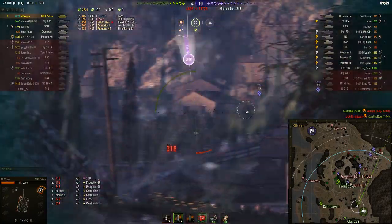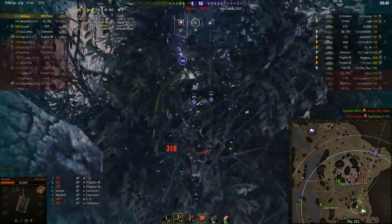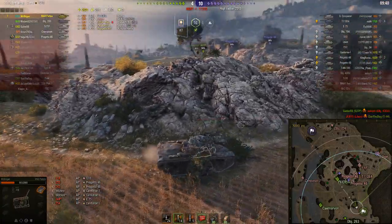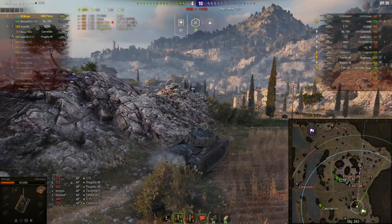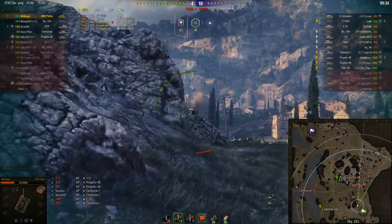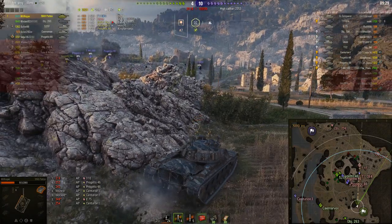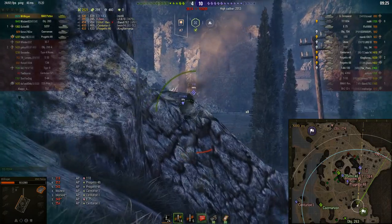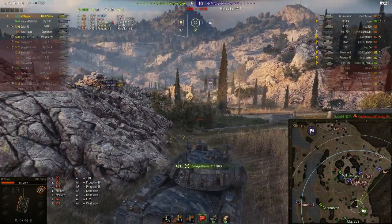Another shot hits in a really close location to where he wants. Now he sees the T32, but he must have been poked out just a little too far because the 110 takes a shot at him and takes more of his hit points away. He's now down to a two-shot from most of the enemy, and one-shot from the E4. He does not want to get hit.